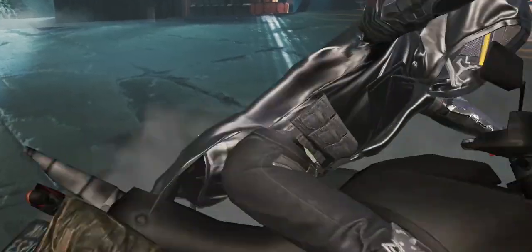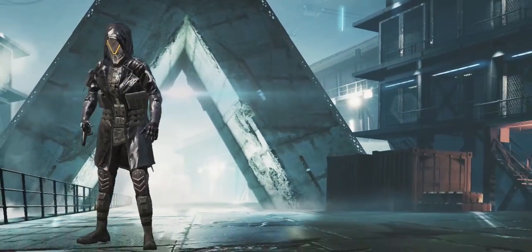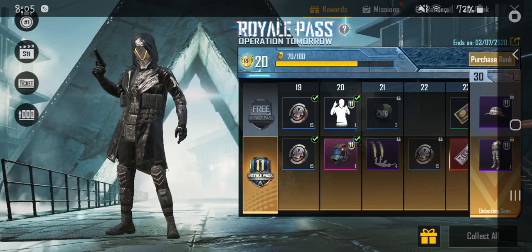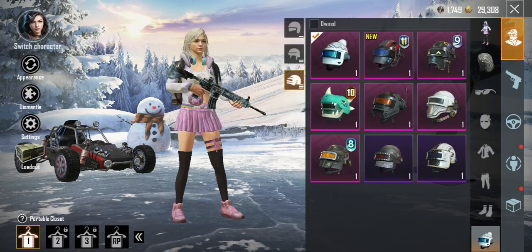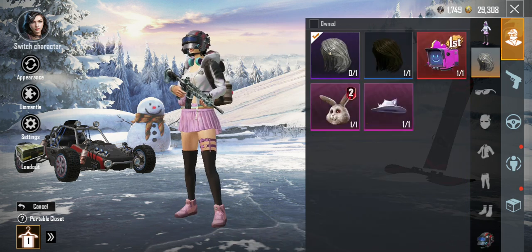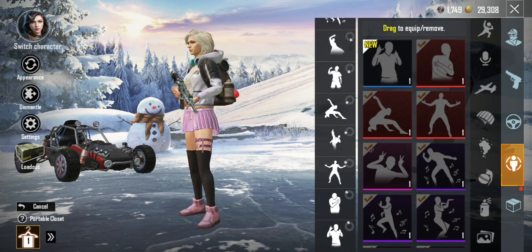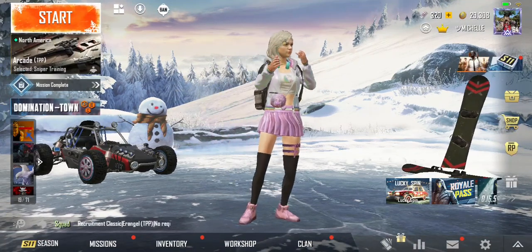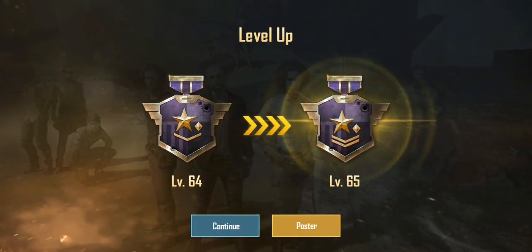Let me just collect my RP stuff here. I unlocked the new image and the new helmet. The helmet looks alright. But let's see this new emote — oh, it's already there. And I leveled up. I'm now at level 65.